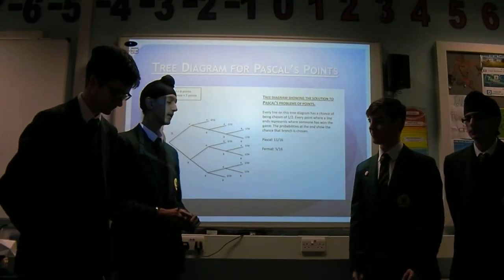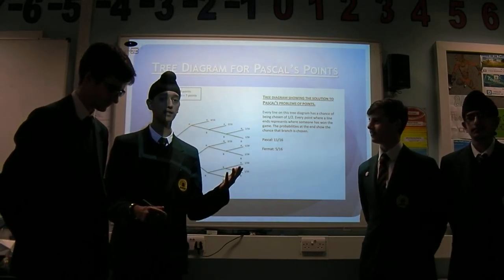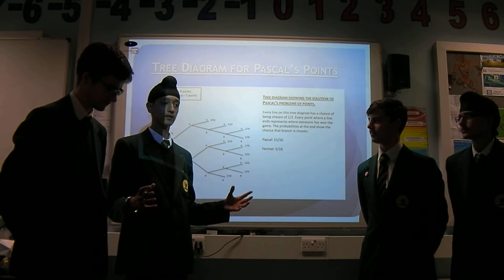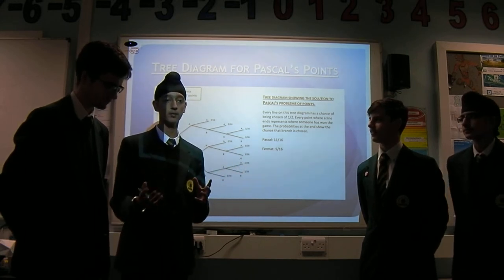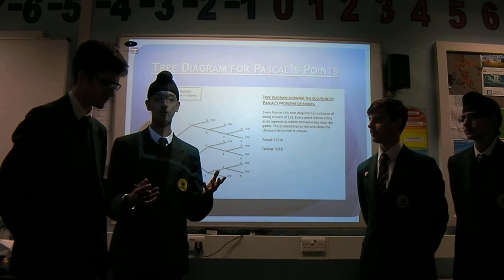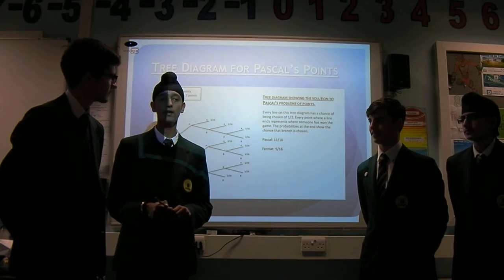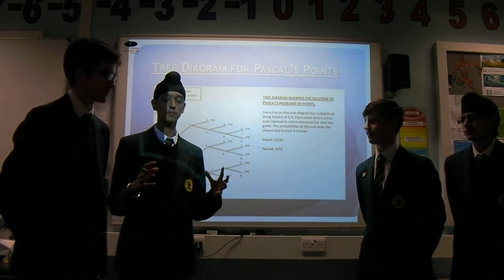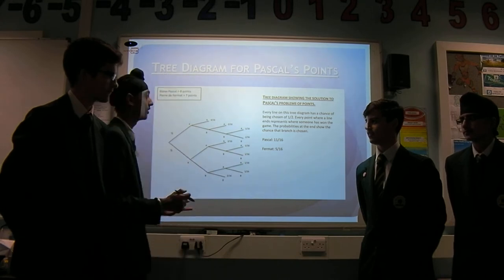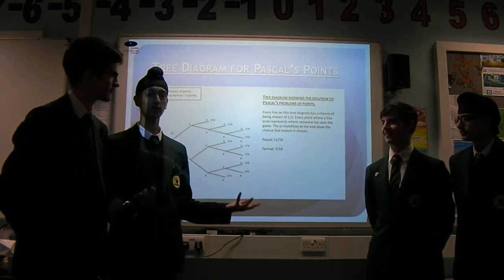Pascal and Fermat are playing heads and tails. Pascal is winning 8 to 7, and they've both put in 50 gold coins into the pot, so whoever wins first to 10 gets the 100 gold coins. Suddenly, Fermat has to leave the game, so Pascal and Fermat are left with the problem of splitting the coins evenly, and Harman will show how they've done it.